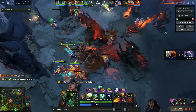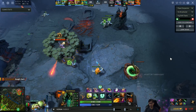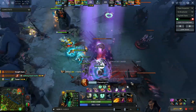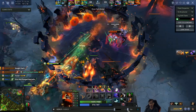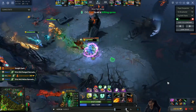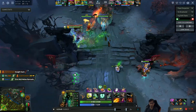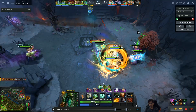With top lane taken, he goes bottom to split push a little bit, then TPs back to join his team to close out the game. Very well played by Seb overall — he had a difficult laning phase because of the heavy harassment from Naga and Oracle, but came back with his itemization and some good teamfights.